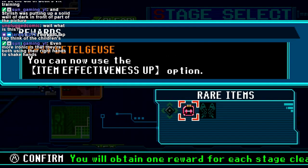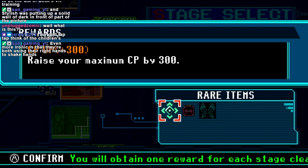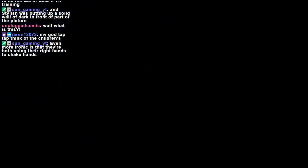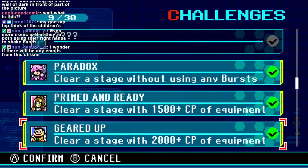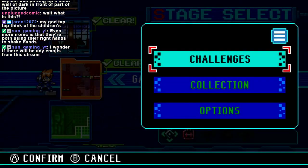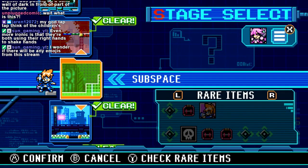Item effectiveness — does that increase the CP? Nah, I'm just going for the CP bonus because that's pretty significant. It's kind of neat that it encourages replays. I actually like this system better than Gunvolt 1's whole crafting process, because there was too much RNG and grinding involved.